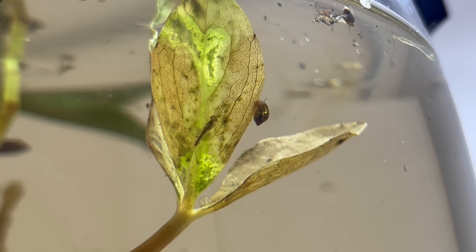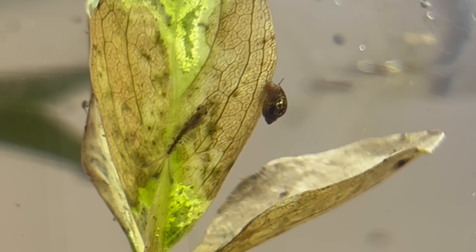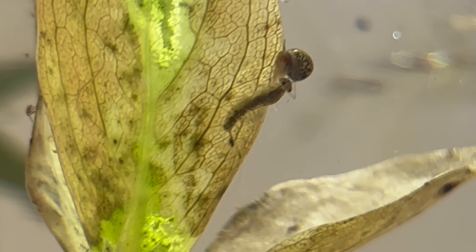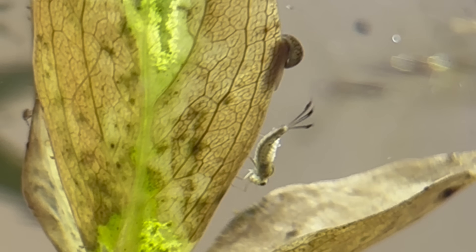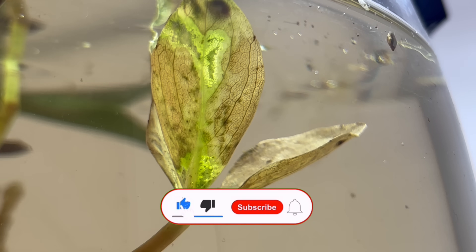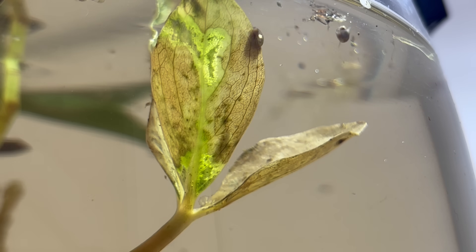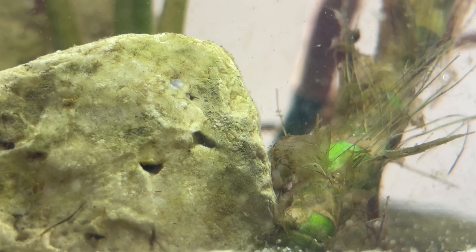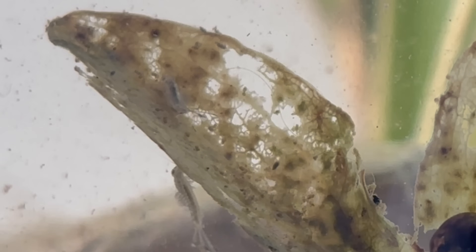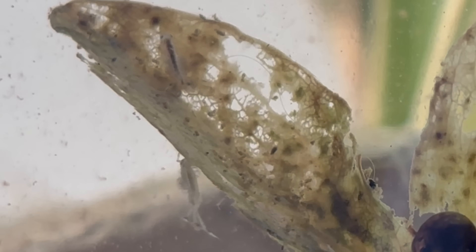Here we see an interesting encounter — the mayfly nymph approaches a bladder snail. But when the snail suddenly swings its shell, the nymph backs away. It's a reminder that even in tiny ecosystems like this, there's a constant dance of interactions — creatures negotiating space, testing boundaries and responding to each other's movements. For now the mayfly nymph is a quiet, almost hidden resident. But as this little world develops, its story will continue to unfold alongside the plants, snails and countless other tiny lives within the bowl.